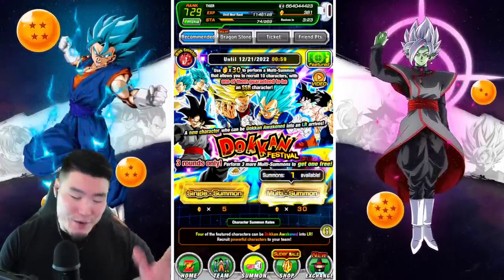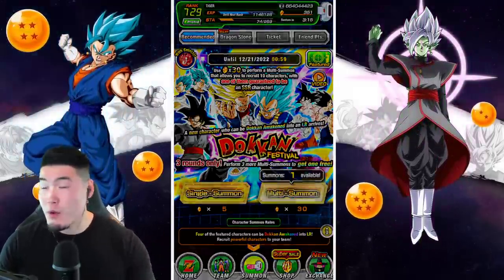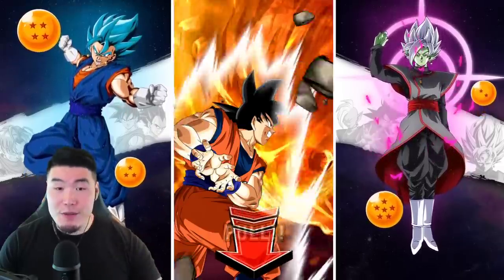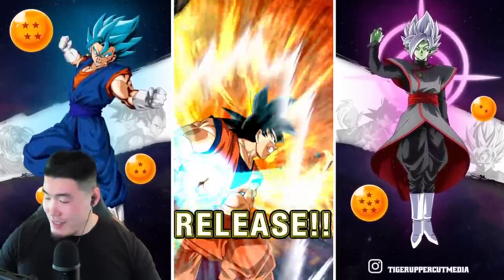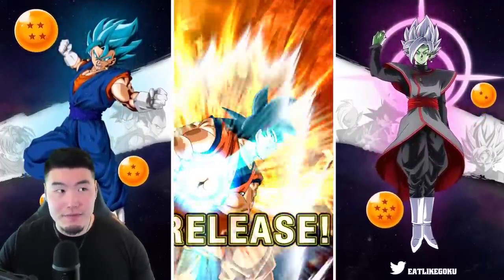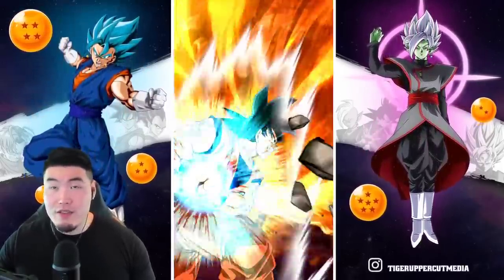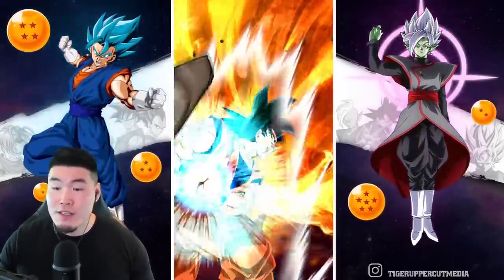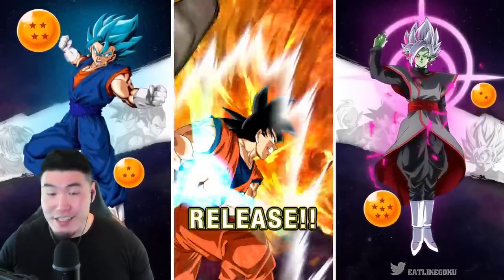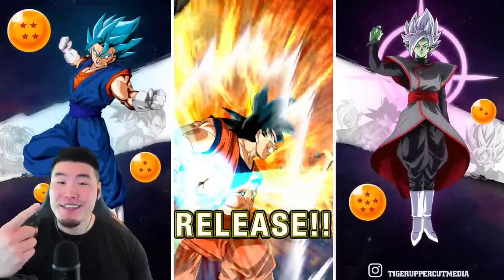Here we go, first multi — only 30 stones for a full multi. Feel free to jump in if you guys want to do a group summon with me. I'll make sure to wait for you, do a countdown, so get your games and devices ready. It's been a while since I pulled a new unit — outside of the Heroes banner, but that doesn't really count. I didn't get Super Saiyan Blue Goku and Vegeta from Resurrection F, I didn't get either Gamma 1 or 2. It's been a pretty rough stretch, hopefully that changes today. Group summon in 3, 2, 1 — let it rip.